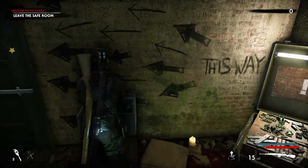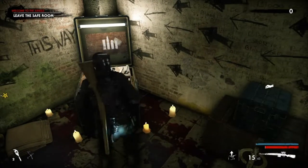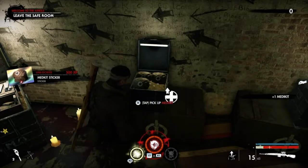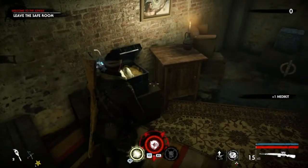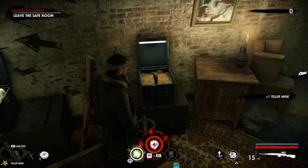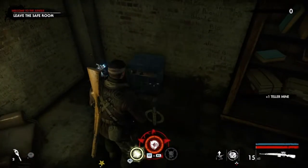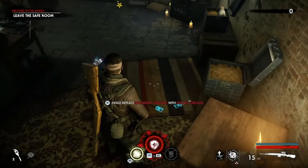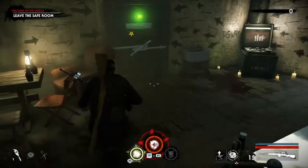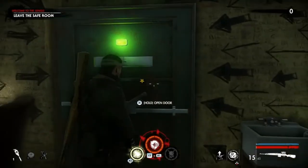Let's wash all this blood off, feel more refreshed. Refill the ammo, get the right equipment. I got a medic kit sticker. Get two Teller mines, then the electric. I'm going to turn that music off - I'm afraid I'll get a copyright strike if I keep it on. So without further ado, let's walk this way.